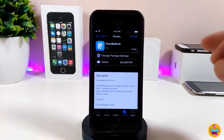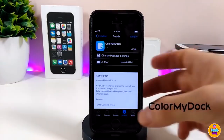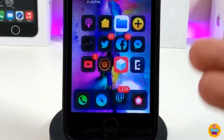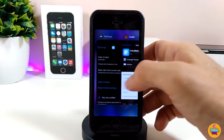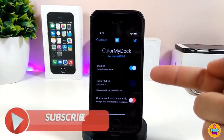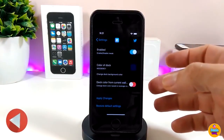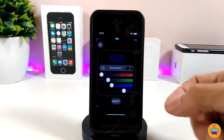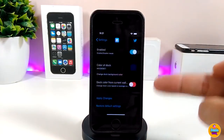The first tweak I have for you guys is Color My Dog. It's really beautiful — it lets you bring any kind of color you like to your dock. Go ahead and enable the tweak in settings, then tap any color to pick it up. Simply choose your color and tap select.